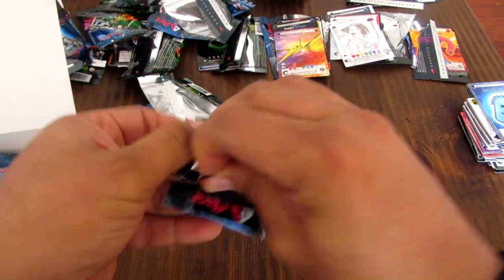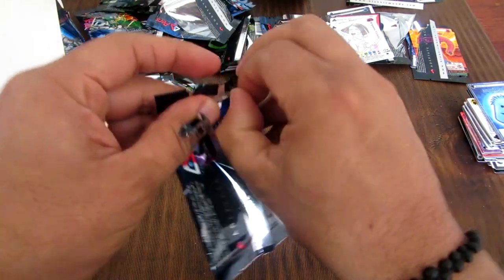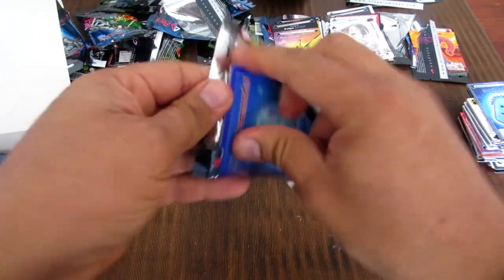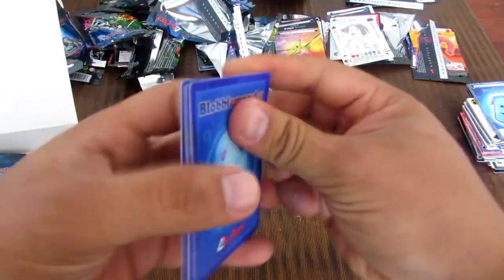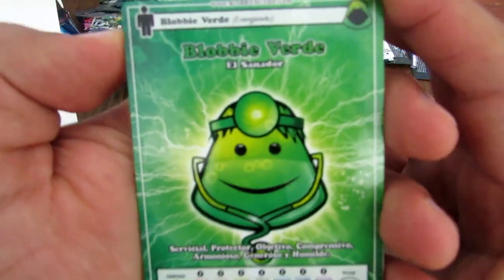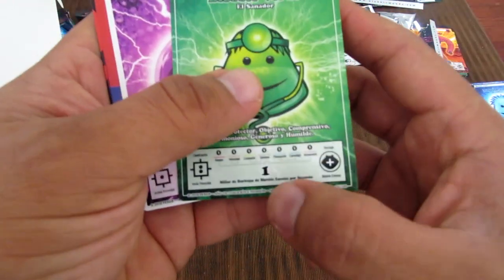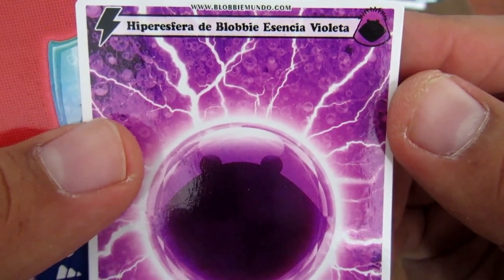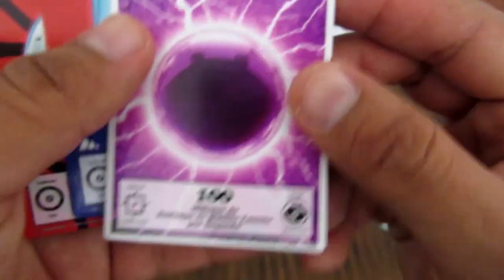Pero con todo este contenido, con toda esta caja te puedes armar unos super mazos. De verdad te puedes armar unos mazos de campeonato alucinantes y ganar todos los campeonatos en la Blobby tienda. Un Blobby Verde que viene con carga de una de blovicencia. Aquí está otra de las Blobby esferas de Blobby esencia violeta — hiperesfera de 100 de Blobby esencia.